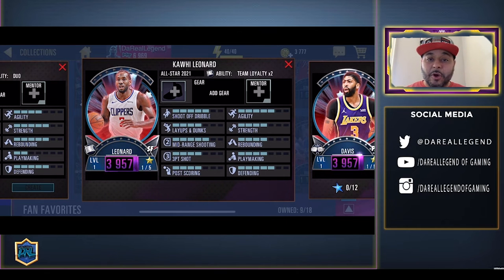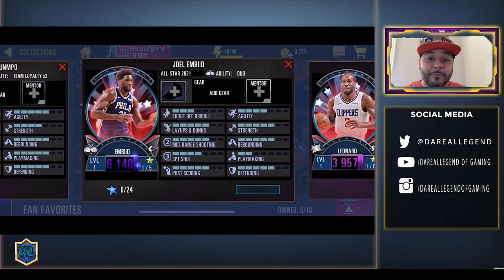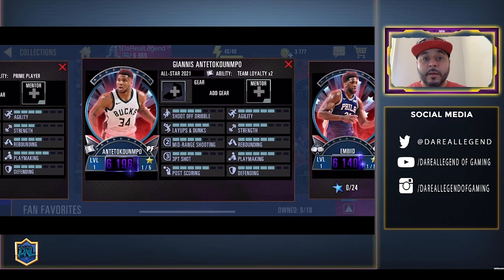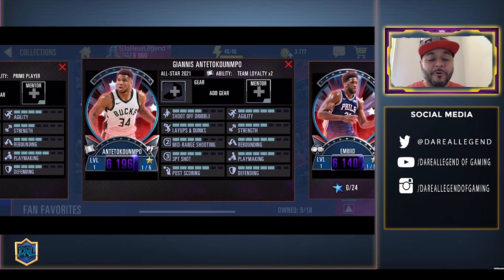Here's another fire card — Kawhi Leonard with team loyalty. If you pair him up with Paul George, Patrick Beverley, or any other Clipper in the game he will get an increase. Then we got Joel Embiid with the dual ability and Onyx treatment — 24 collectibles to craft. Definitely worth investing in crafting because Joel Embiid is one of the top centers in this game. Then we got Giannis with the Onyx treatment — he has team loyalty bonus. Pair him up with Jrue Holiday and Khris Middleton and he will get a bonus.